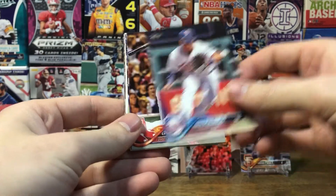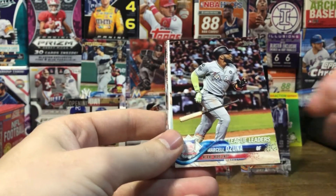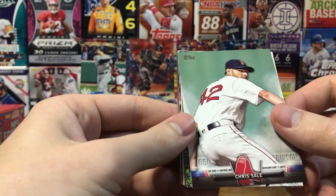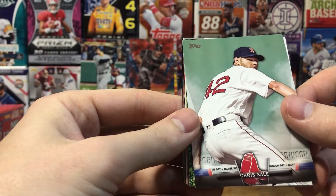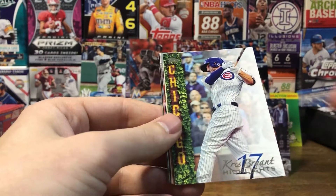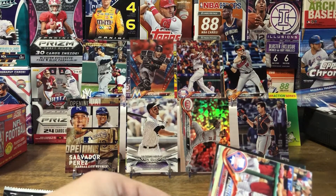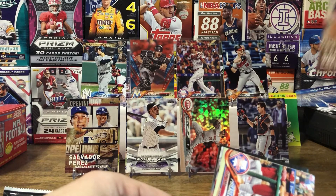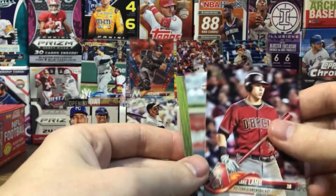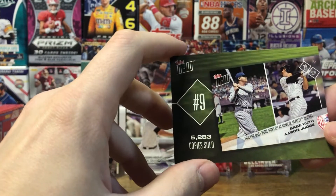Pack nine: Jorge Polanco, Eduardo Nunez, Seattle Mariners team card, Marcell Ozuna League Leaders, Chris Sale, a Jackie Robinson Day insert, Chris Bryant, Cody Bellinger Opening Day, Philadelphia Phillies team card, Jake Lamb, Zach Davies, and a Topps Now of Babe Ruth and Aaron Judge.